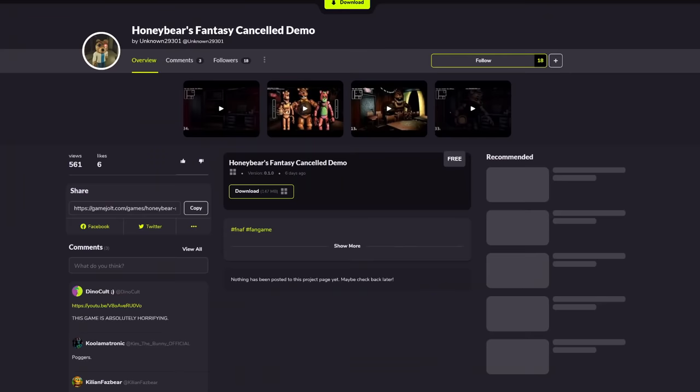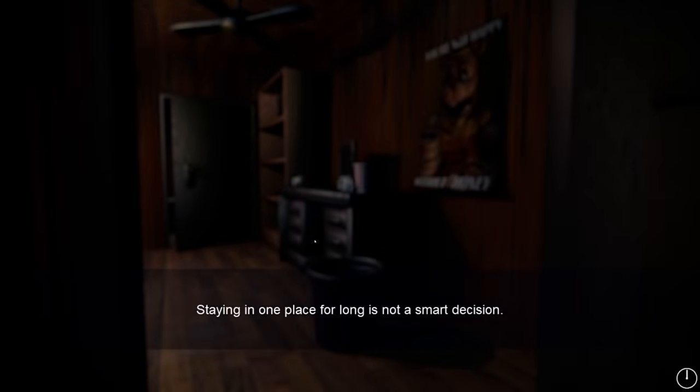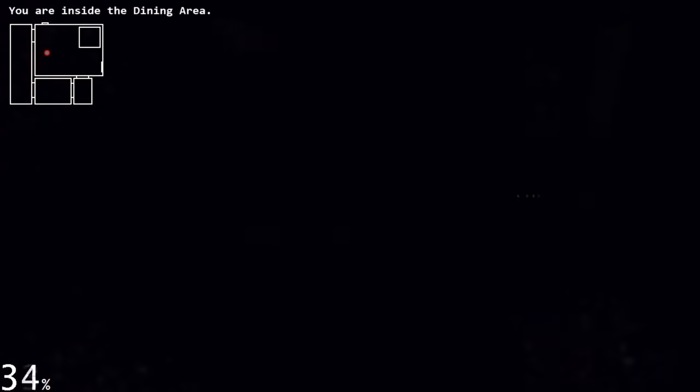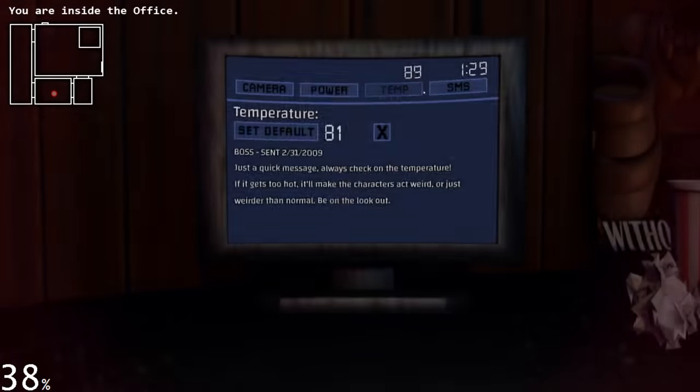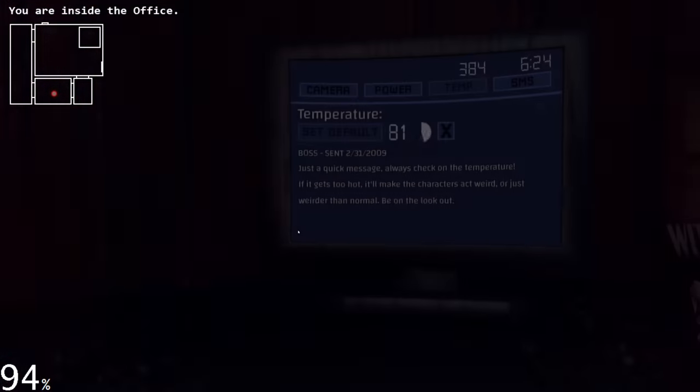The next game we'll be looking at is Honey Bear's Fantasy Cancelled Demo. First off, for a cancelled game, this menu is actually pretty high quality. And the gameplay itself is pretty interesting too. There isn't really a goal to the game — you kind of just run around and away from that guy. When you're in the same room as the funny looking man, the percentage in the bottom left corner goes up. And when it reaches 100, well, you know what happens.